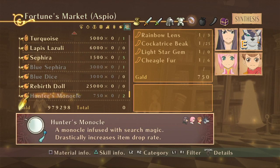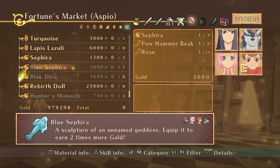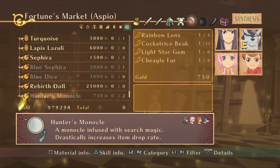That's everything there. Rebirth dolls are pretty useful — I can make a few of those. They're expensive as all hell, though. I actually just went under a million gold. Blue sapphire and blue dice — hell yes. If I could have one person on my team with a blue sapphire just so I can double my gold, and then three people with blue dice? I'm gonna wreck. I'm gonna get so much freaking grade. It's not necessary, but it does help for later playthroughs if I ever want to.